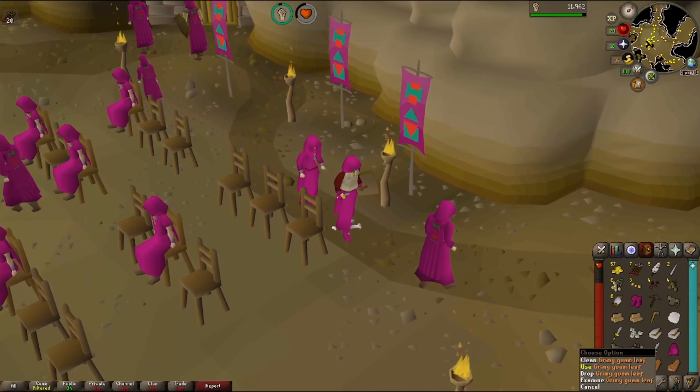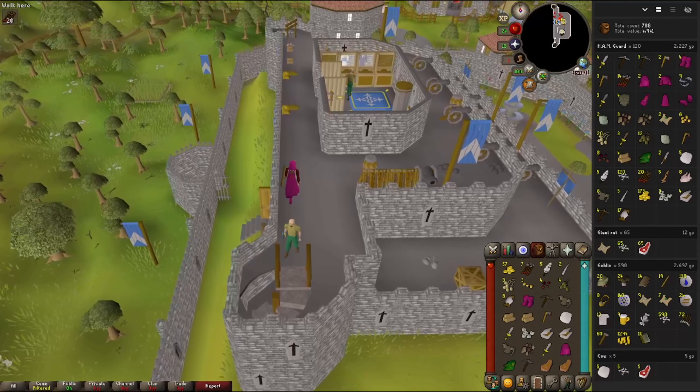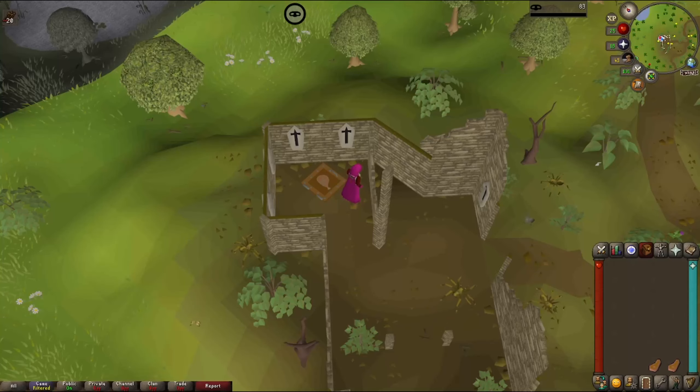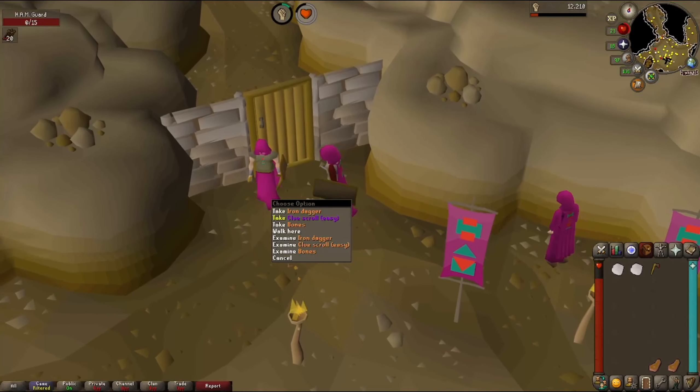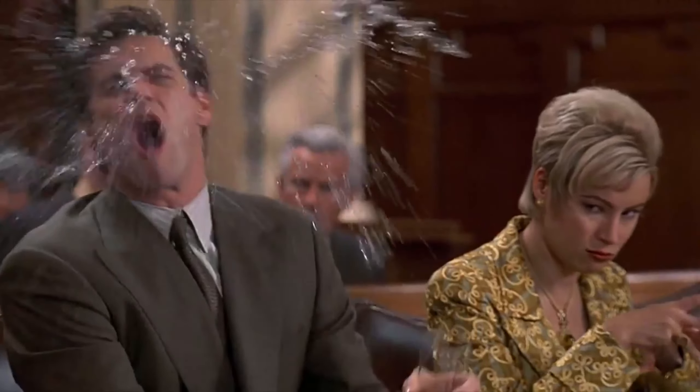We can't make use of herbs until we unlock Herblore, but we need them as a drop anyway. Back at the bank — 120 kills now. There's level 2 thieving just from the trapdoor, a testament to how many times we've been down there. Level 29 strength. A couple of clue scrolls we can't do — one after another. Come on!